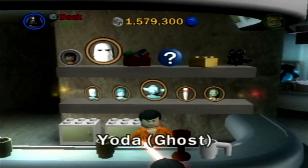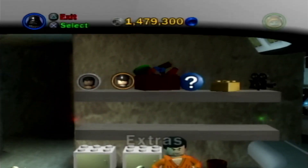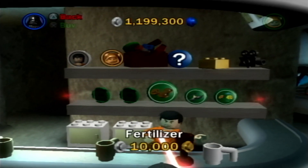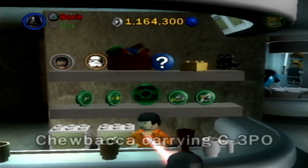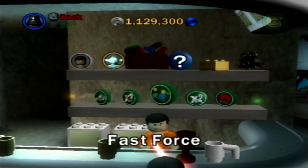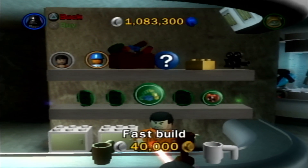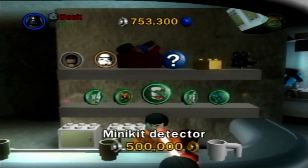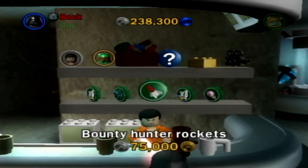There are the expensive ones — got them. That's the characters and the ships done, I think that's everything. There's fertilizer disguise, daisy chains — that's just Chewbacca carrying C-3PO to the Death Star. We'll grab that as well. Self-destruct, fast build — I didn't realize we didn't have fast build unlocked — regenerate hearts, minikit detector, not that we need that anymore.